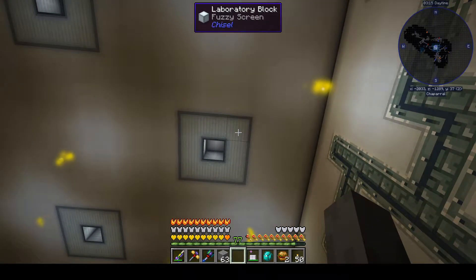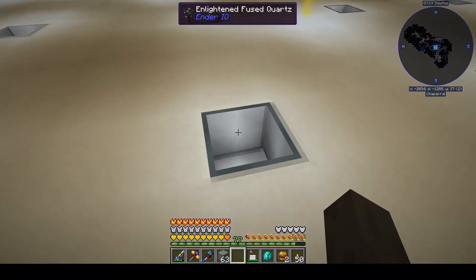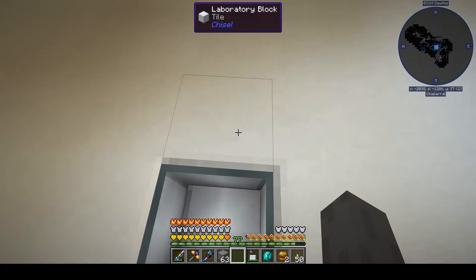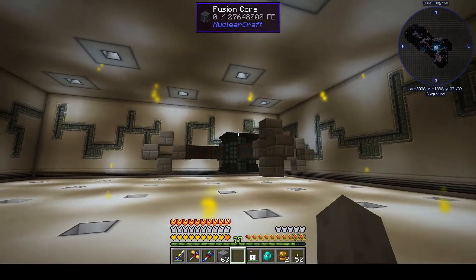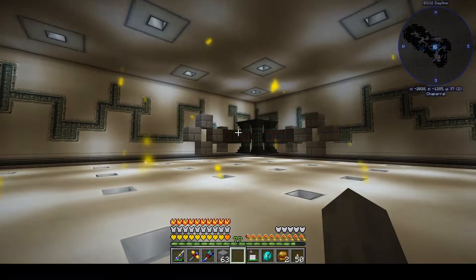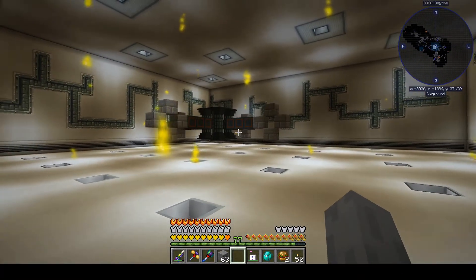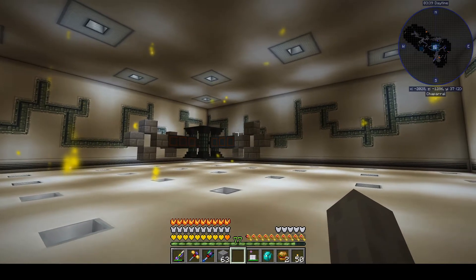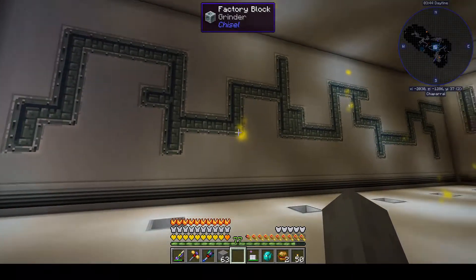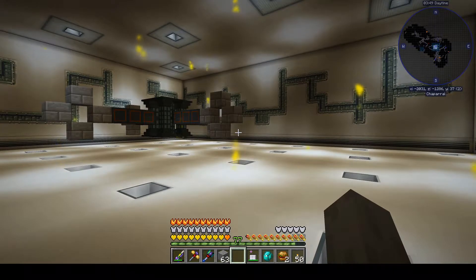I do sort of like the laboratory block tiles that I did — eight stone and another quartz gets you laboratory blocks, and then I chiseled it into the stone pattern. I'm also using enlightened fused quartz in the floor to give us some lighting, and that's turned out looking okay. Same thing in the ceiling — some fused quartz in there to give us some light, and as always I have my ever-present yellow wisps from the Astral Sorcery Cave Illuminator. No torches at all in the room — I like that.